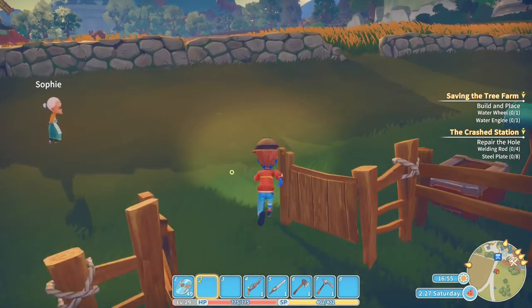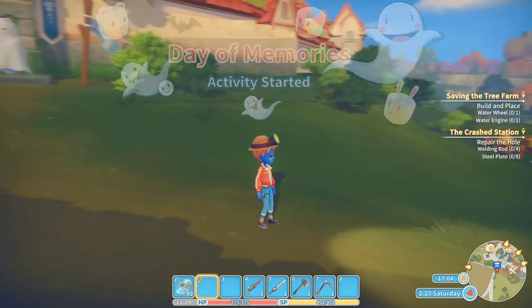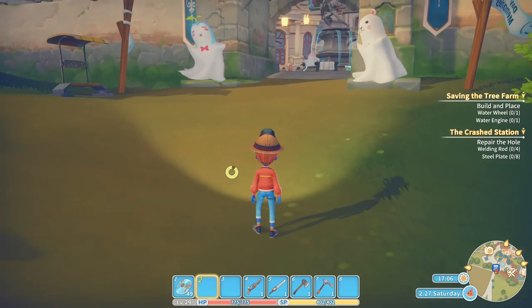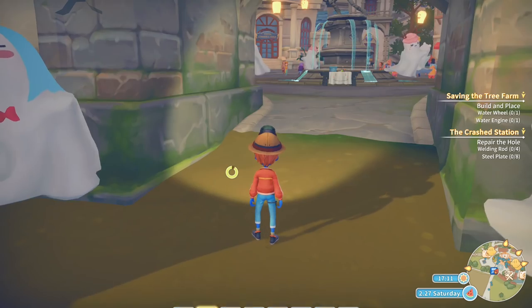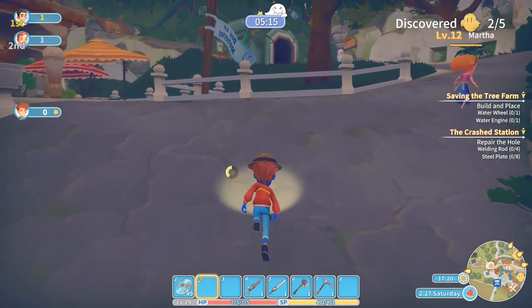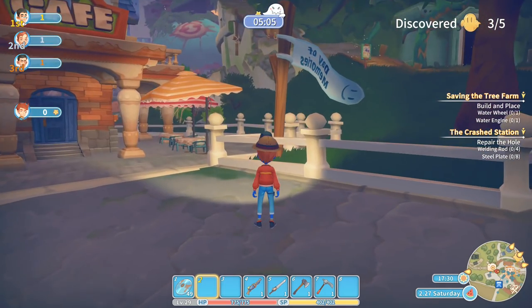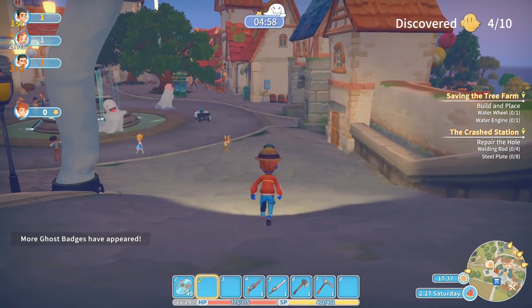Day of Memories activity started! Ghost hunt festival tutorial: several ghost badges are scattered around the city, participants compete to find as many as possible. At regular intervals new ghost badges appear on the map. So where are they? They're on the map — photos, A and G. Wait, what? How do I do it? Is that the ghost badge? I don't know how to take a photo. Oh — it says discovered! More ghost badges have appeared.